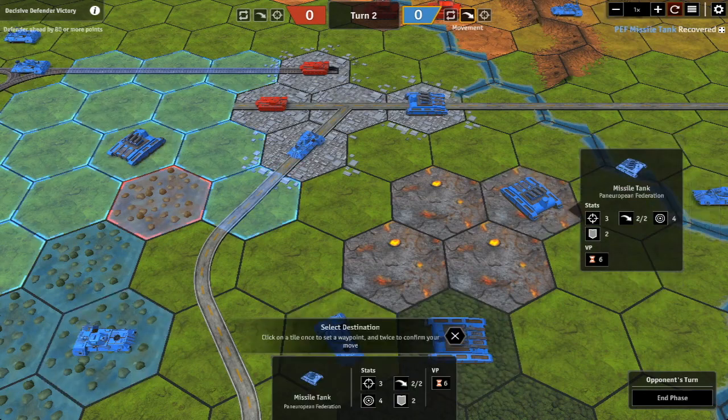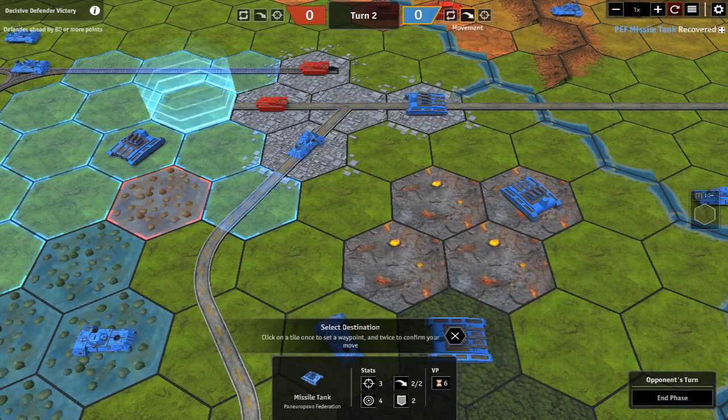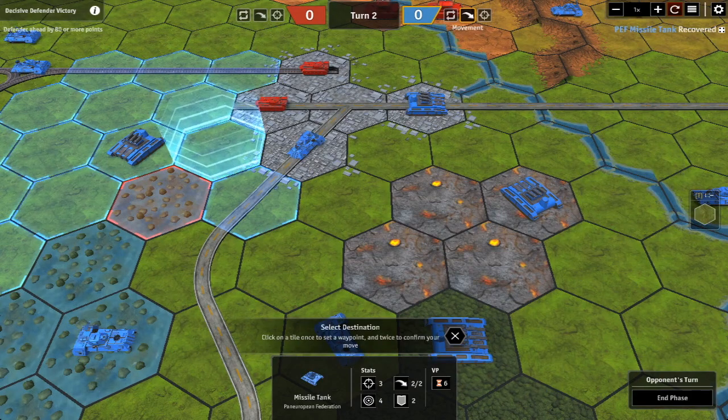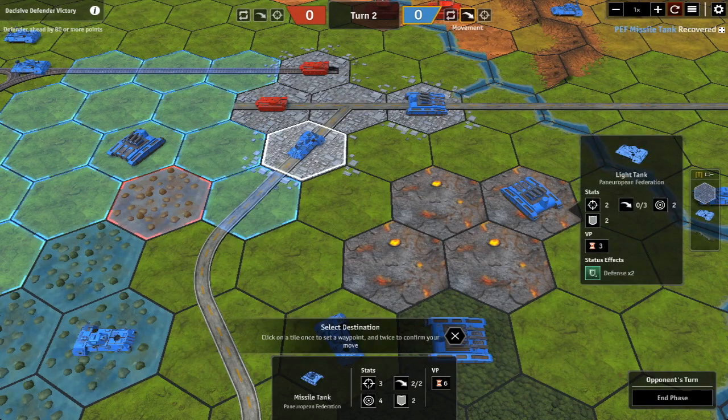Coming in from the side with the missile tank, which can move two hexes per turn: it can go one, two. But it cannot go one, two into the town from a different angle because that would be the equivalent of three movement points — too many. It doesn't have enough movement and can't do it.